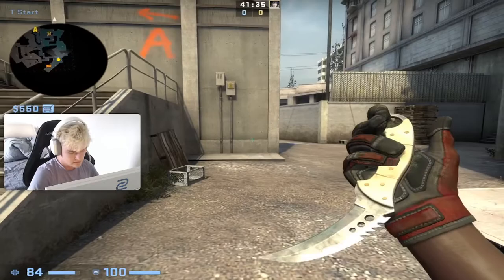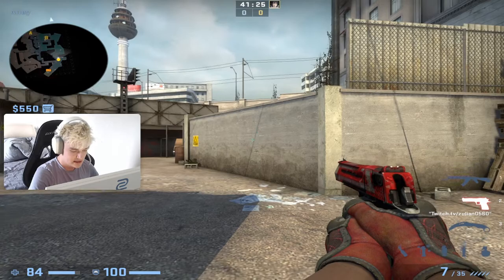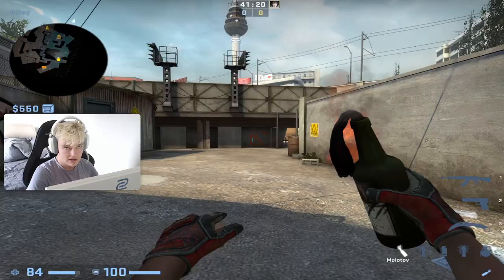I'm just going to show you the short lineup now. You run to this corner while running, you just aim at this and then you release when the right side of your screen hits this shadow thing. You double click and then you jump throw when you hit this.